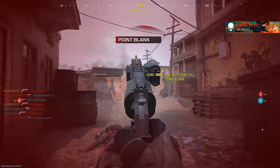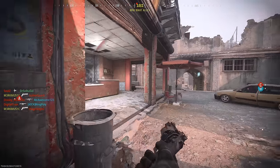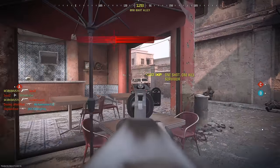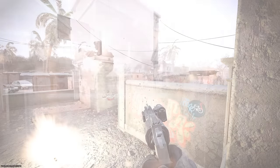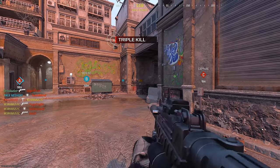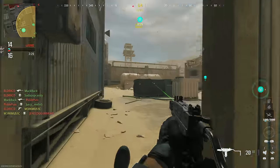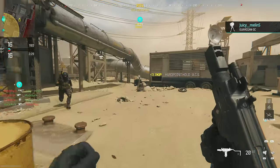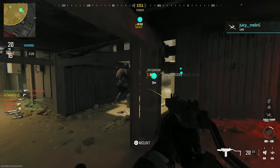Moving on to the TYR — this pistol is actually pretty good in core and you can get one-shot kills, but I was playing hardcore and managed to hit a split quad feed on Karachi. A teammate flashed me, which was kind of a bummer because I wanted to keep going. I wanted to have at least one clean pistol quad feed. Now finishing up with the WSP Stinger, which makes me think of a pistol version of the Uzi.